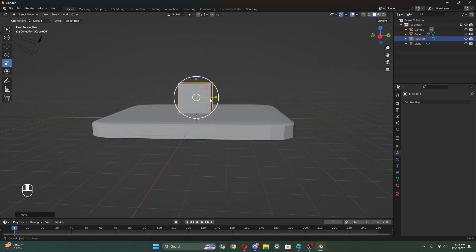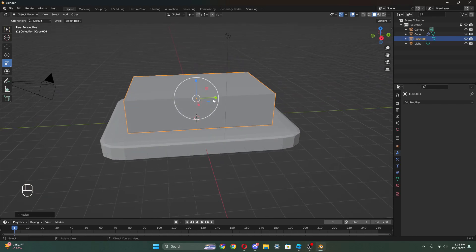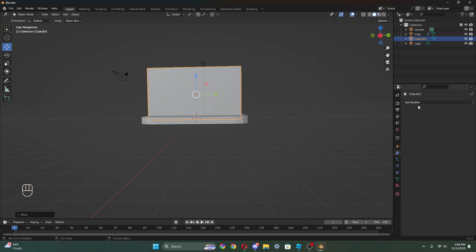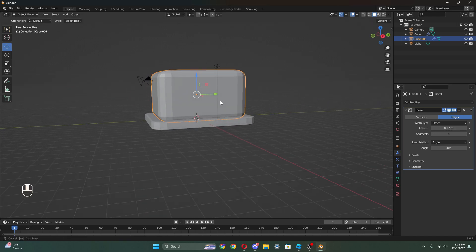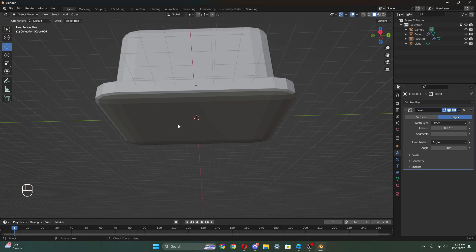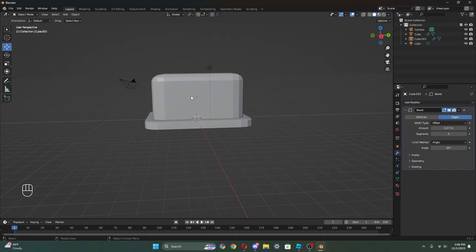Now we're gonna go to mesh and add a cube. We're gonna stretch it out a bit on this side because this is gonna be the main frame of the shop. I'm gonna add another bevel modifier - segments 3, value 0.27 - and move it down because it has a roundness at the bottom that I don't want visible. Make sure it's not clipping through at the bottom.